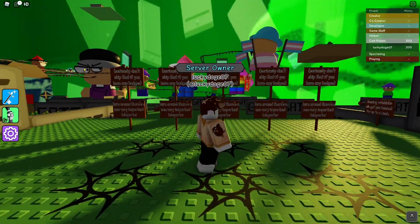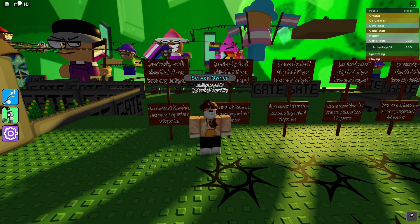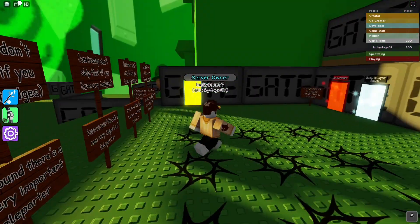Now, as you can see, once you spawn in, you'll see all these signs that say 'Turn around, there's a very important helicopter' — seriously, don't skip this if you have any badges.